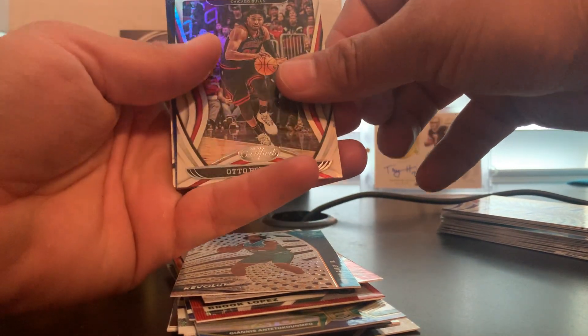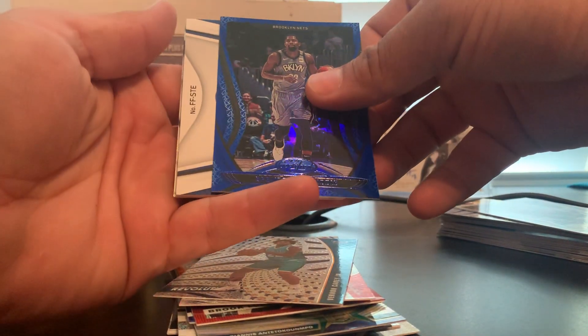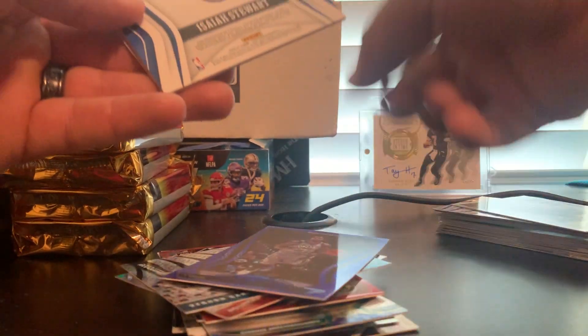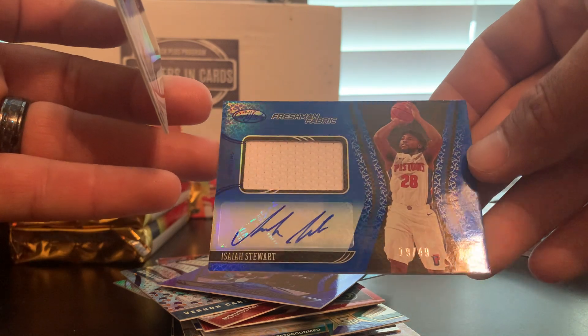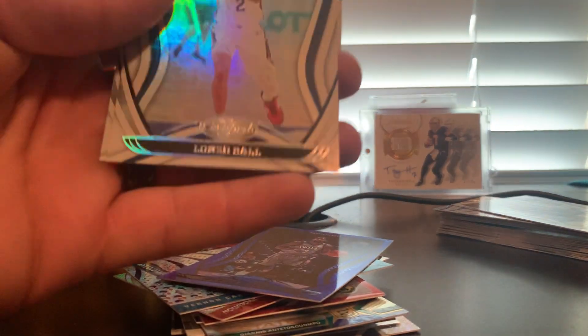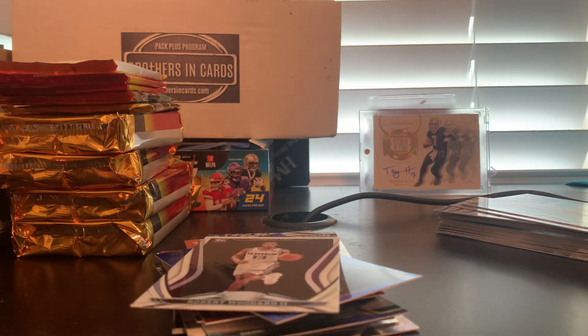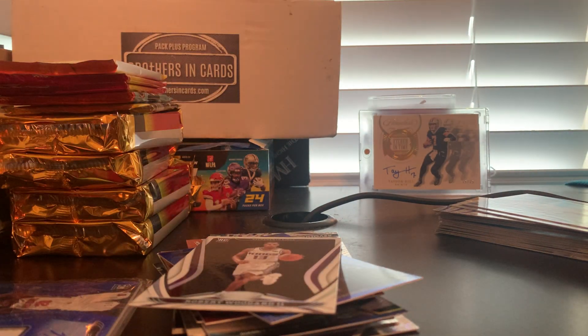Nope, it's not a filler. Otto Porter Jr., a blue Spencer Dinwiddie, and here's our hit — Isaiah Stewart, rookie patch auto to 49! The blue is not numbered. We'll get that sleeved up. Robert Woodard rookie. At least we got one hit out of basketball.